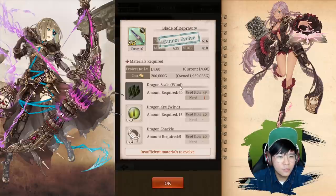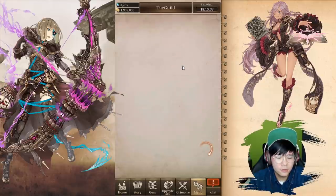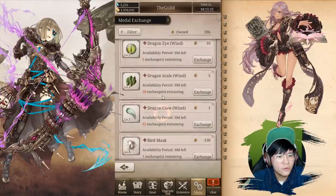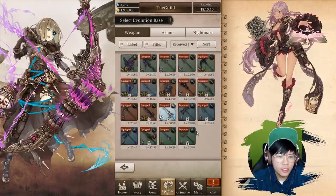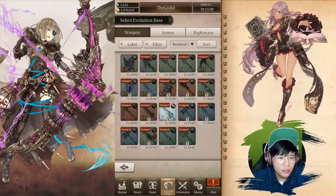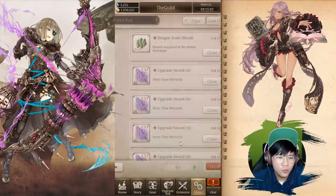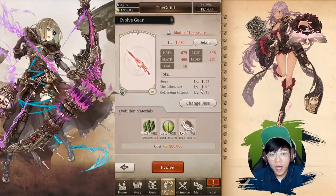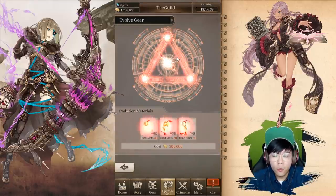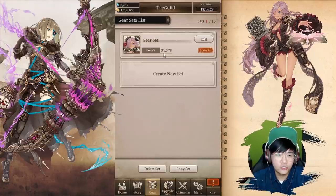I need one more dragon scale. Going to go to the shop and buy just one — green dragon scale. I believe it's worth doing since medals are actually pretty easy to get. Remember to collect it from your present in the home screen. I still have a bunch of swords I've collected. One thing to keep in mind: after you evolve gear, it will actually drop in power. Everything will drop — not much, but it will.